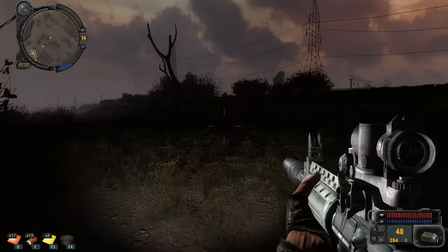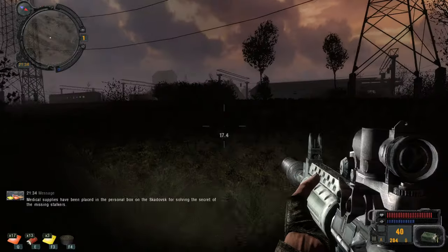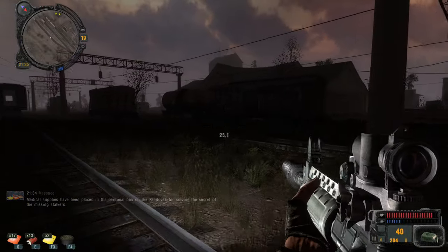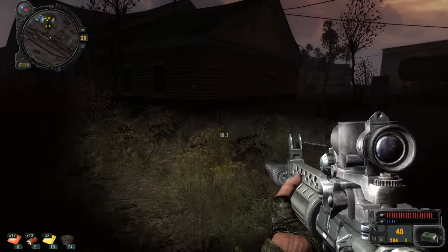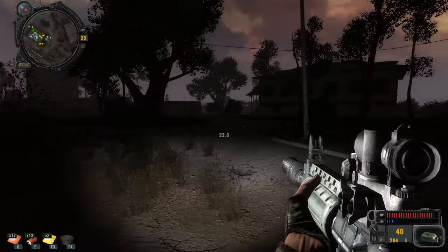An NPC warns me that entering the bunker with a weapon is strictly prohibited — well then he won't let me in, simple as that. We solved the side mission and now we're going to receive special items in our stash, also our weapons inside.